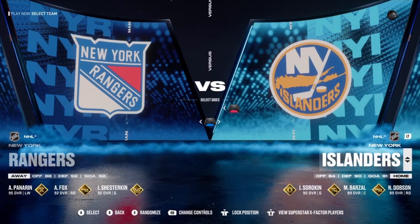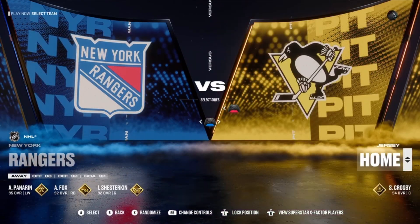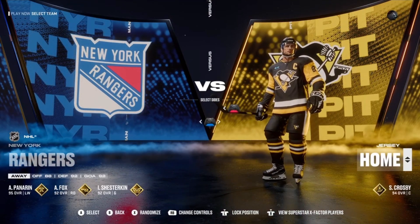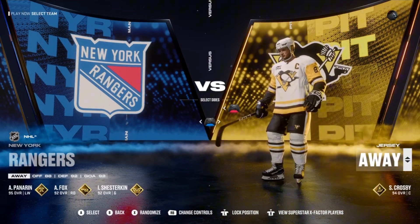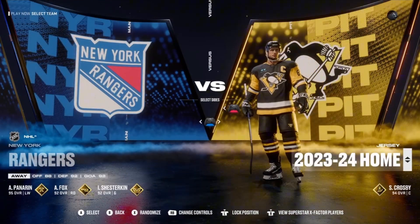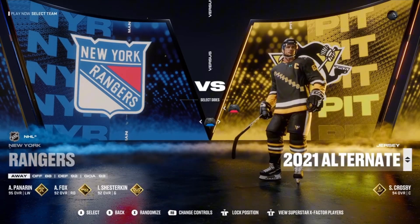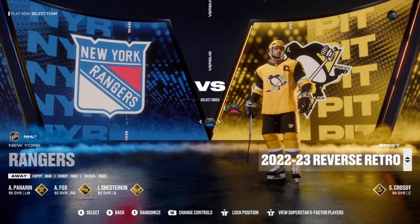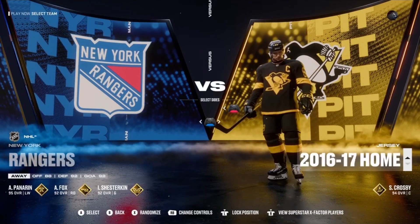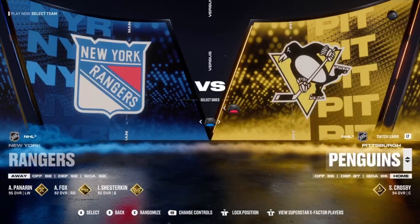Sadly nothing too interesting there, but the logos do pop a bit more. You may be wondering what the characters and jerseys look like — here's a bit of what they look like using Pittsburgh as an example. They still roughly look the same as previous games, maybe a little better quality — hard to tell, but they look okay.